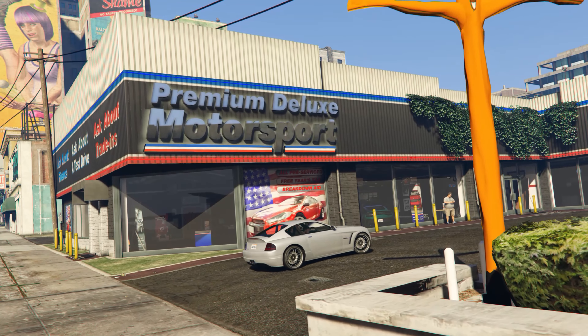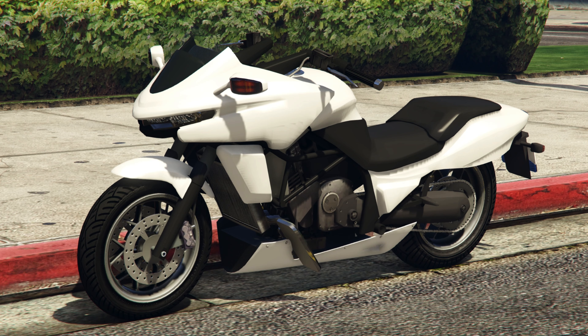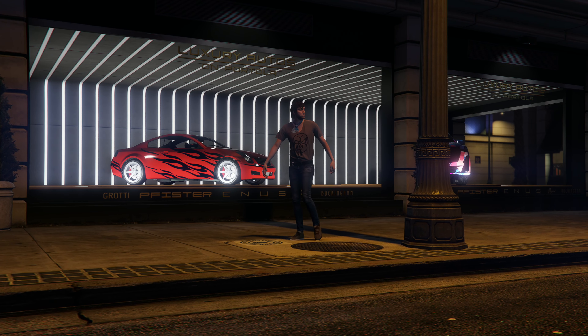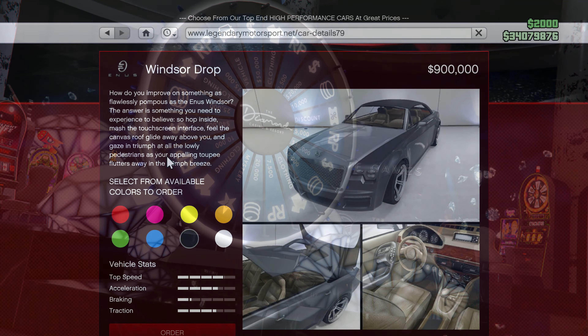The Premium Deluxe Motorsport showroom vehicles this week are the Ocelot XA-21, the Pegassi Torero, the Dinka Thrust, the Declassi Tulip, and the Rune Cheburek. For the Luxury Autos showroom, you can get the Vapid Dominator GT and the Karin Everon.